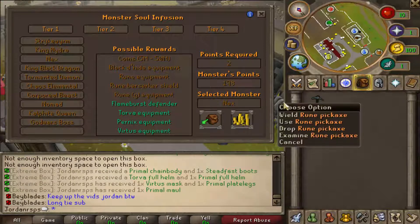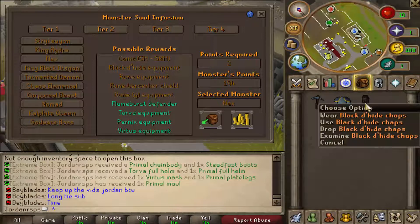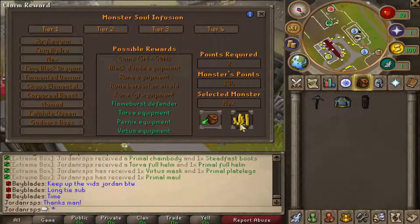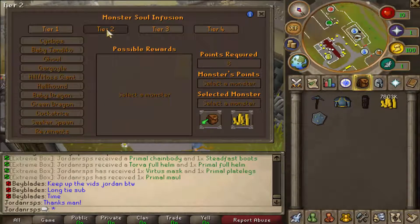Claim reward — a rune pickaxe. We're going to open like five of these. Rune plate body, black d'hide chaps. Thanks to Vince Jones for the long-time sub, appreciate the compliment. Let's see what else we can get — 7.8 mil of cash. Obviously these are not as OP as the extreme boxes because these are earned from killing monsters. It's different tiers — let's try some tier 1s, I've got 500 points for tier 1, 85 for tier 2.